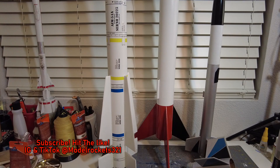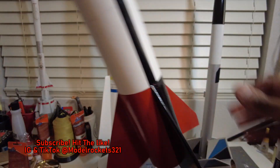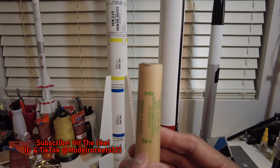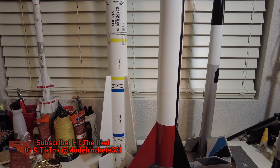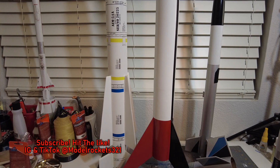Next up I flew the Alpha One — the Astron Alpha — the classic design. I upscaled it a while ago. Flew it on an E9-4 motor that I had sitting around. I don't think these are in production anymore — these E9-4 motors. They burn really long, probably close to two seconds if not a solid two-second burn time. Really nice motor. That sent the Alpha up pretty good.